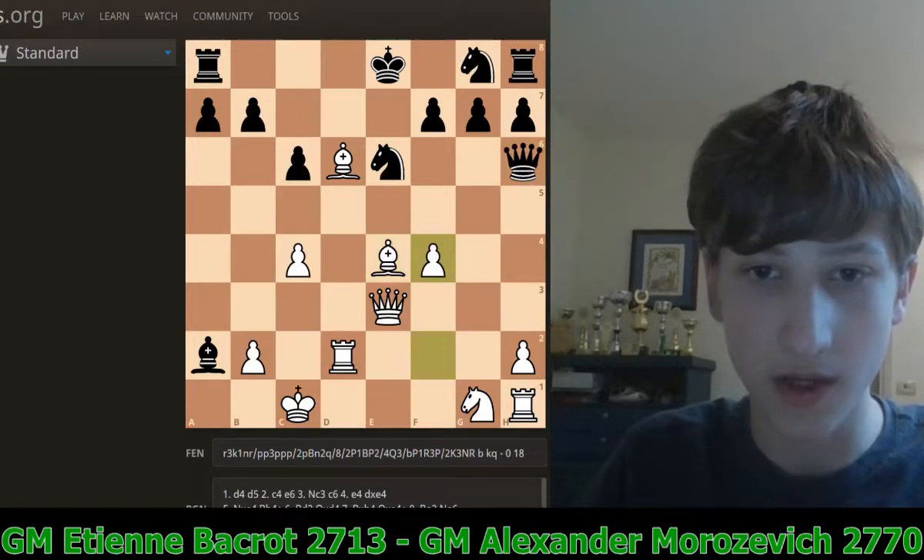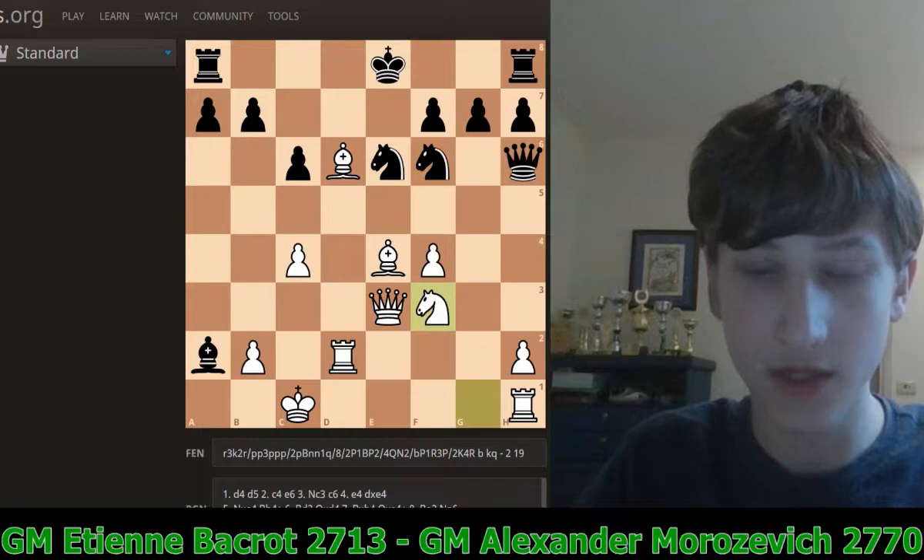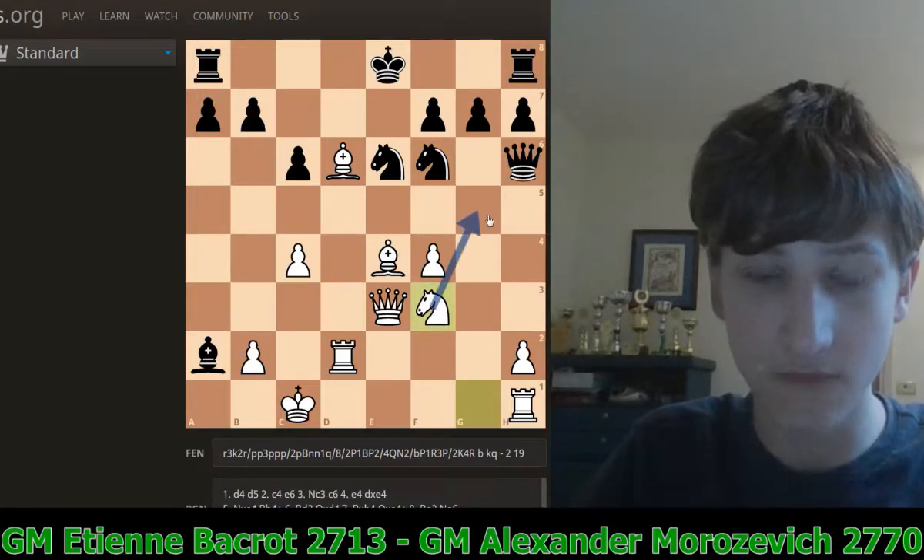Queen H6. White, of course, doesn't want to trade queens here. Now Knight F6, developing the knight and kind of hitting the bishop. Knight F3, with ideas such as Knight G5 in the future.